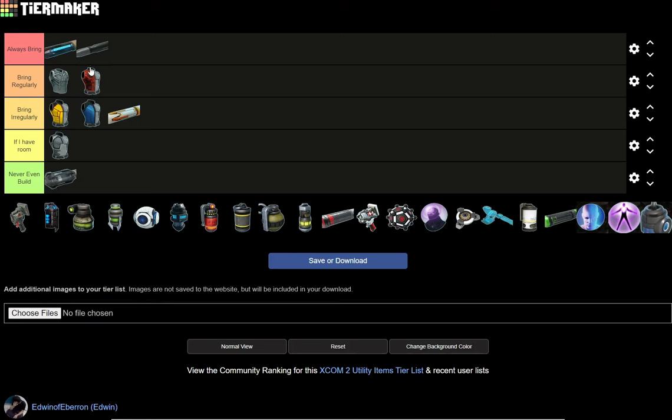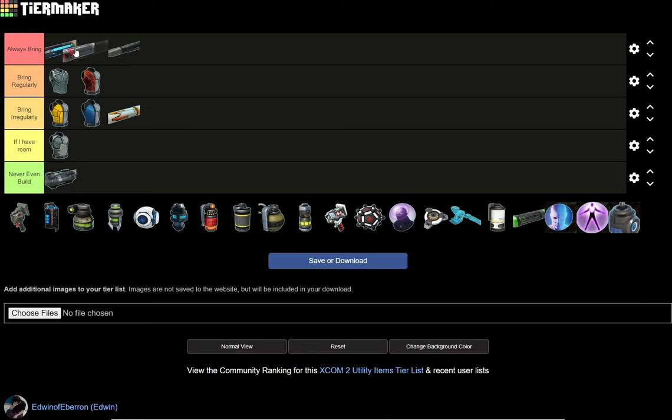Because late game there's always going to be Sectopods, always going to be Gatekeepers, always something that's just going to be a problem for you. Little known fact: fire causes Psychers to not be able to use their abilities, and it causes constant pain so they can't really focus. It's one of my favorite ways to beat down the Warlock — just hit him with fire constantly.